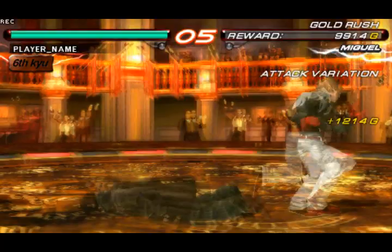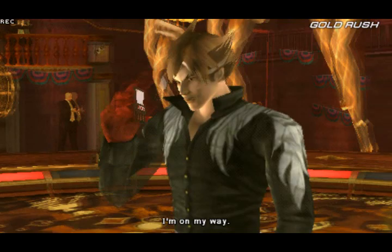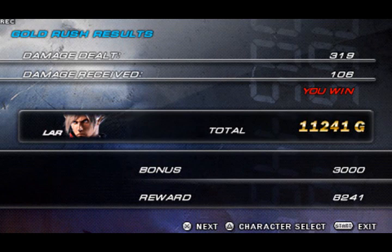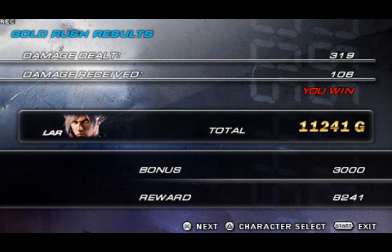That's pretty much it. It shows your damage dealt, damage received, the character, how much gold you have right now, your bonus, and your reward. Your bonus gets bigger only if you fight more battles. This is a very good way to earn coins. But coins are only good for spending on clothes and items that other people online will see you in.